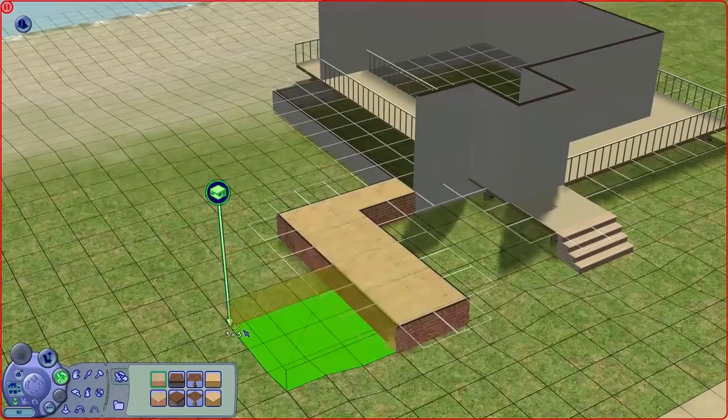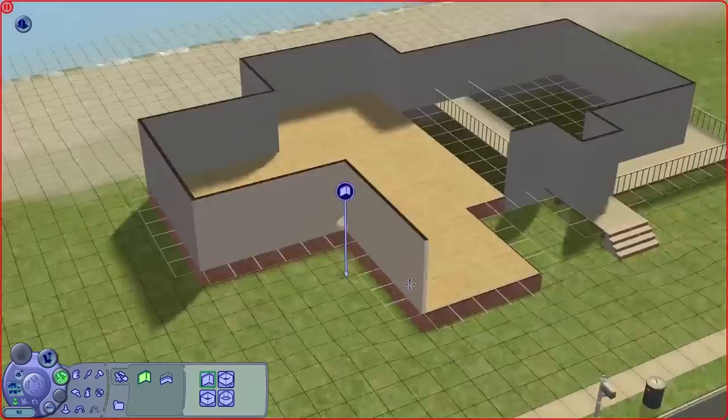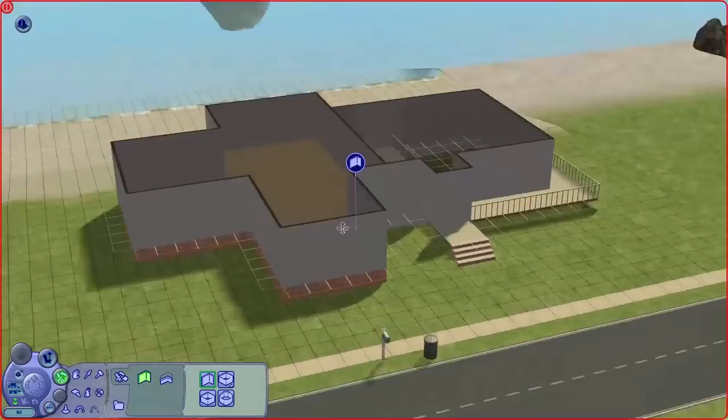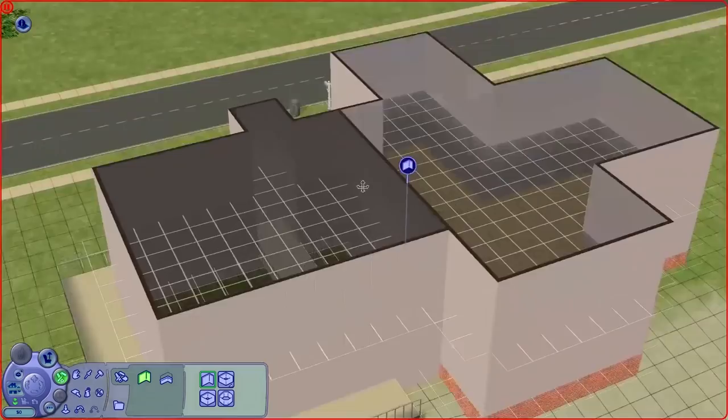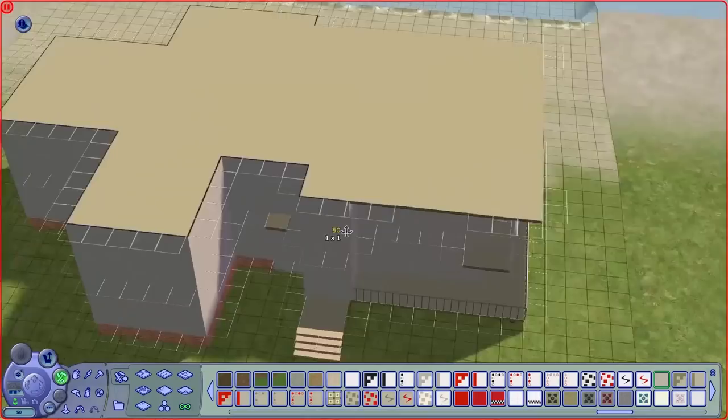We're in Tweaky Island at the moment, which is a world that came in Bon Voyage — one of the vacation worlds where your Sims can go on vacation. So this is a vacation home that you can buy, but you could also place it in any neighborhood as long as you can place a beach lot. You've got the beach right on your doorstep. It's a very large, very modern home. It ends up being a fairly large home with a lot of unusable space. At the moment I'm working on the roof, doing a little bit of constrained floor elevation.